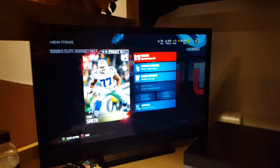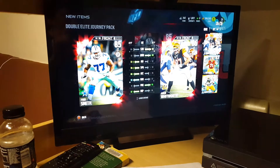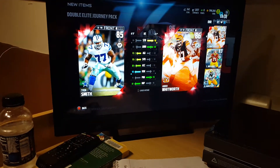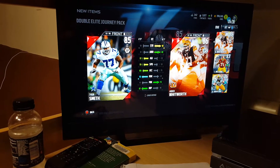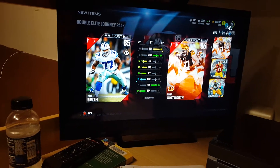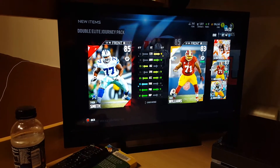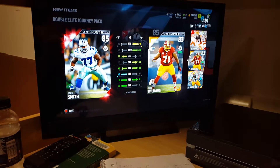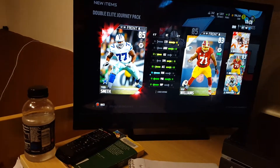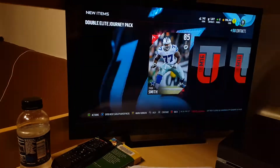We got a left tackle — Tyron Smith! I'll take that. I think he goes for like 20k, but as you see I pulled Whitworth out of a free Pro Pack. I like Tyron Smith. I'm probably going to sell Whitworth — he's going for like 15k. I can definitely now put Trent Williams in that Alphamores, or should I sell him? I asked you guys last time, make sure you comment below. Hopefully Tyron Smith goes for at least 15 to 20k — that's a good pull.